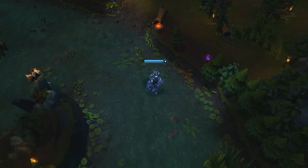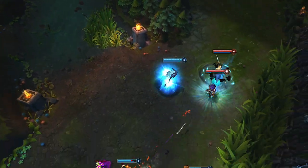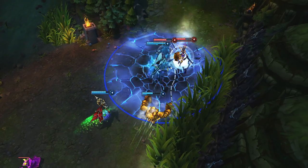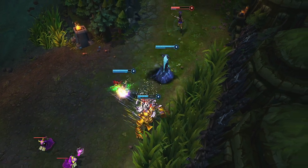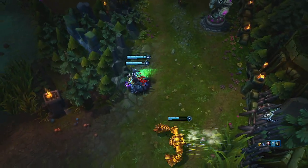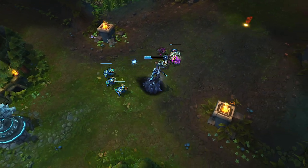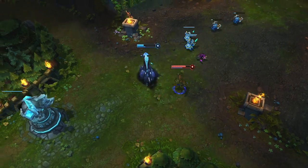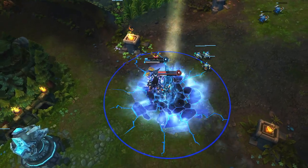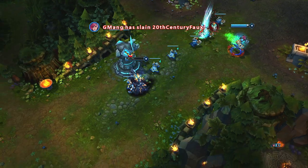Lissandra is an excellent initiator for ganks and can almost guarantee a kill with her full combo. When roaming to the bottom lane, she closes the gap quickly with Glacial Path, then singles out Nami with Frozen Tomb and Ring of Frost for an easy kill, as Caitlyn escapes with a well-timed cleanse. Lissandra can change the flow of a fight almost instantly. As Shaco approaches, she uses all of her abilities in quick succession to burst and lock him in place, then finishes by reactivating Glacial Path early to hop a short distance and get away cleanly.